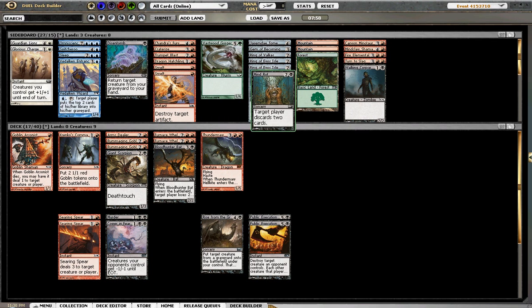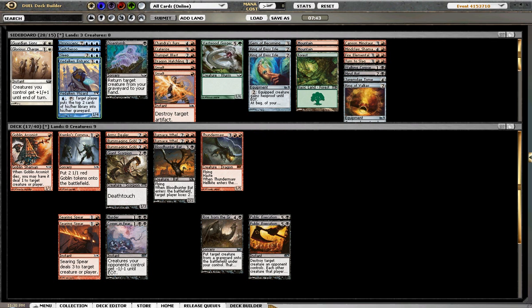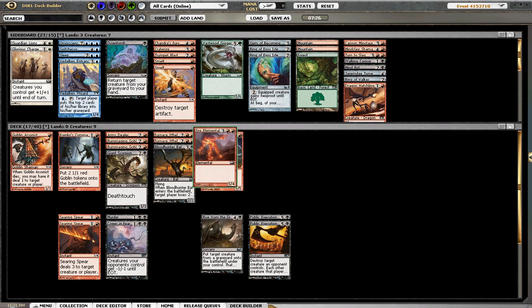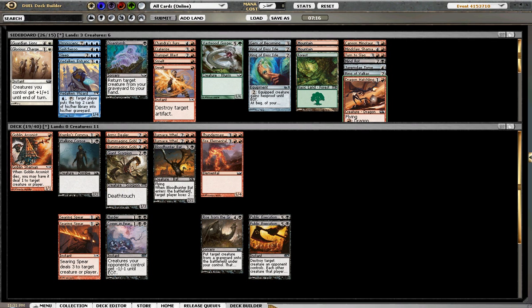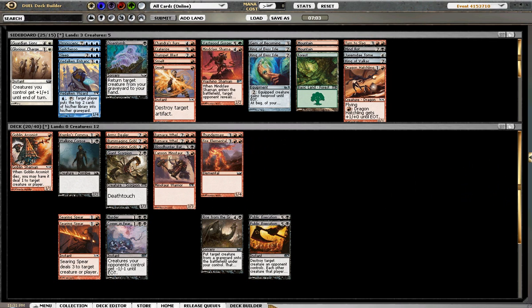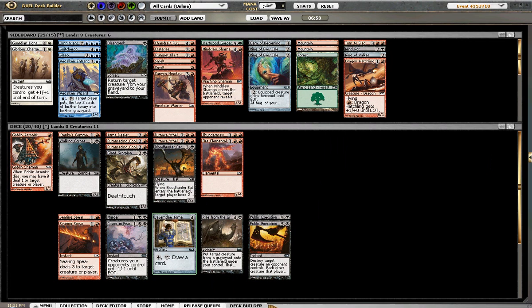Right now we have nine creatures, so I definitely need to bring up more creatures. I don't think I'm going to play the Red Ring that gives haste — it doesn't feel very strong. The Gem of Becoming will allow us to splash an alternate win condition or splash a Switcheroo, but I don't like either of those options. I'm going to put in the creatures that I feel are strongest. Fire Elemental is just a solid guy. We're a little bit weak at the two-drop, so I'll bring in this Walking Corpse — that puts us up to 11 creatures. Mindclaw Shaman is okay but I feel like he's going to be random, so I'm going to put him in the board. Canyon Minotaur is a solid 4-drop but he gets outclassed a lot in this format, so I'll keep him in the board as well and run the Tome to draw cards instead.